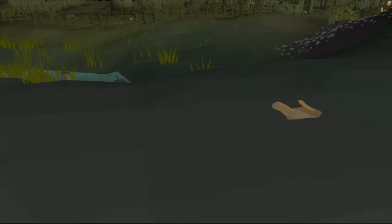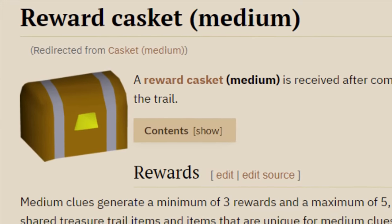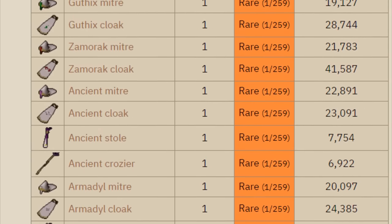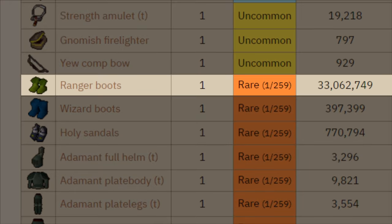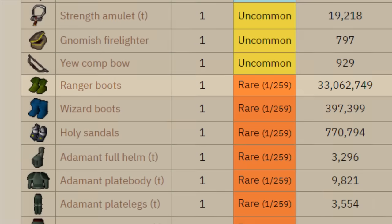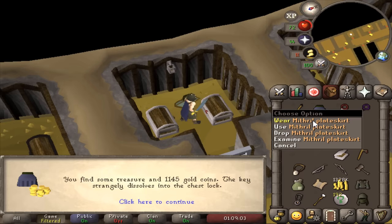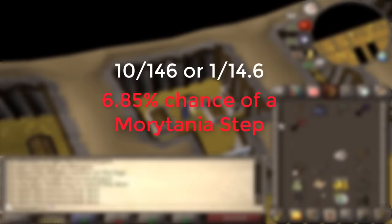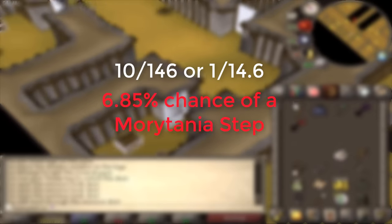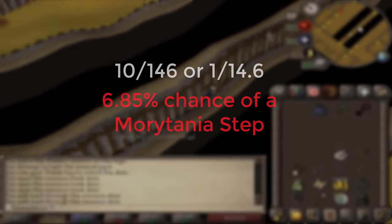This video will be all about the medium clue scroll, but more importantly, obtaining a medium clue scroll casket. We're hunting one of the six unique god cloaks, which is my best cape in the region, and alongside this, we also have the extremely rare chance of receiving ranger boots, which would also be my best boots for taking on the Theater of Blood.